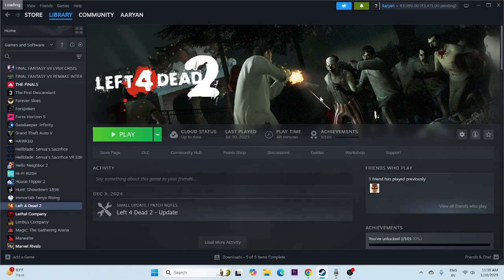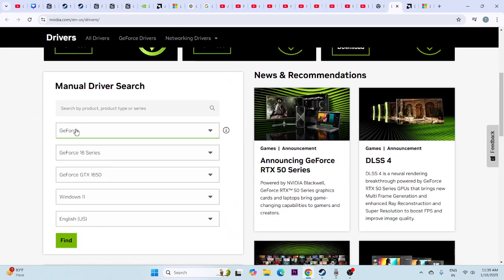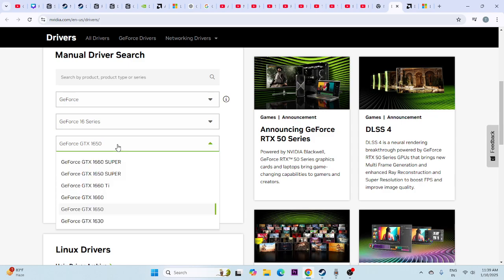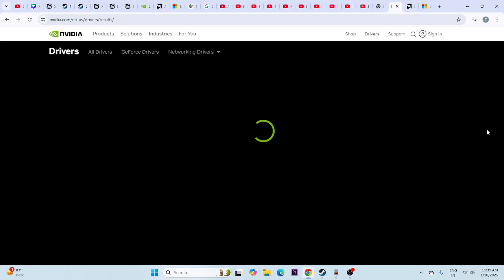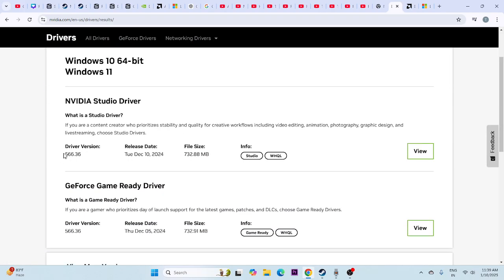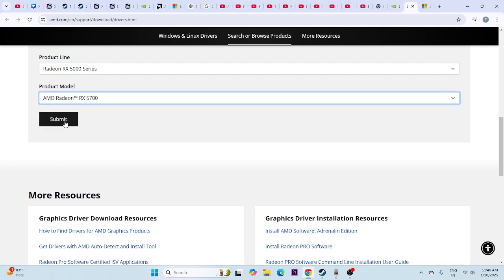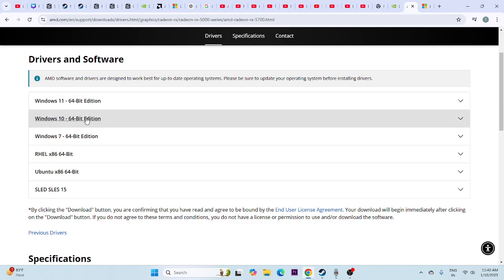If you're still having trouble, we need to update the graphics driver. A link will be provided in the description taking you to the NVIDIA page. Select your GPU series — for example, GTX 16 series, GTX 1650 — and your OS such as Windows 11, then click Search. Download the latest driver version shown. For AMD users, go to the AMD graphics driver page, select your GPU series, go to Submit, and download the appropriate driver for Windows 11 or Windows 10.